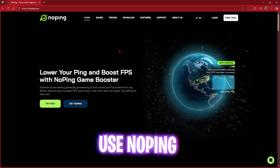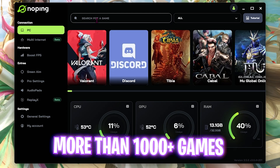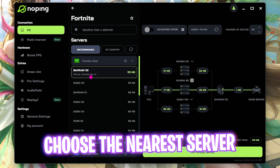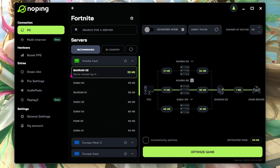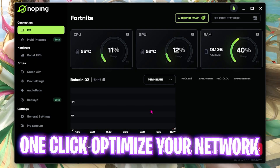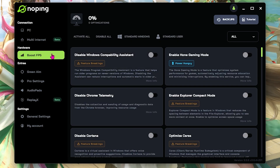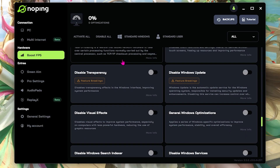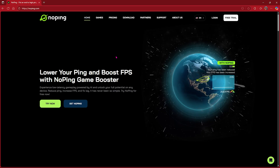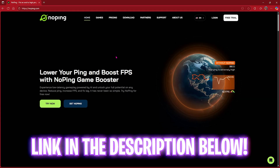Next step is fixing packet loss, ping issues, and other network problems using NoPing — a free download link is in the description. NoPing has a library of over 1,000 games. Search for Fortnite, select the game, look for the server nearest to you, and click Optimize. It will one-click connect your PC to the game servers, fixing packet loss and ping issues. NoPing also has FPS boosting tools to optimize game performance and increase FPS.